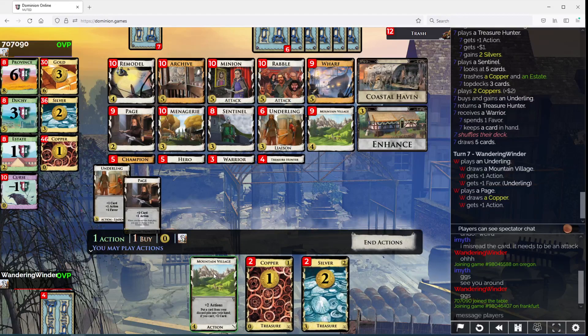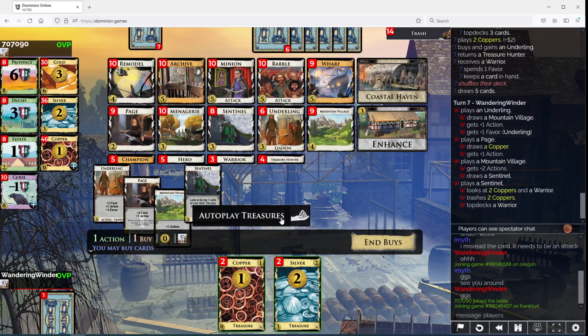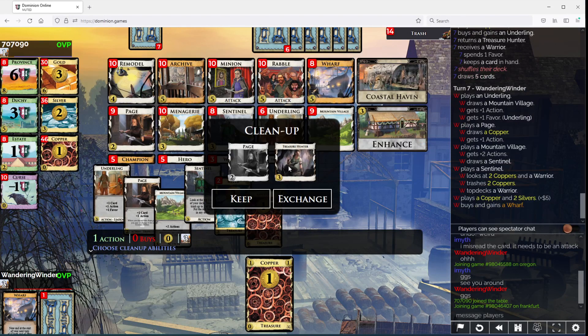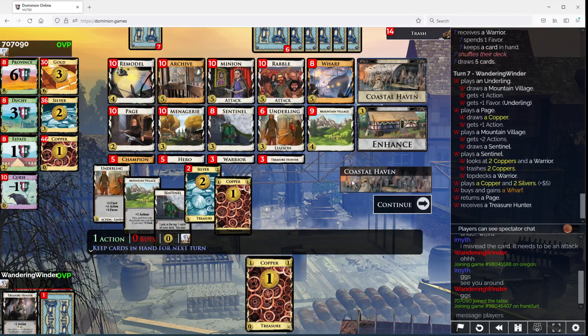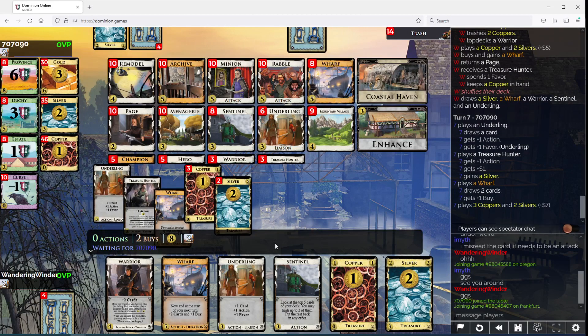Underling, Page, Village — it's not exactly what we were hoping for. I think we should save the Copper now. Our deck is pretty thin. We're gonna be playing this Underling pretty close to every turn. Maybe this was a mistake, but it gives us a better chance to find this Mountain Village.